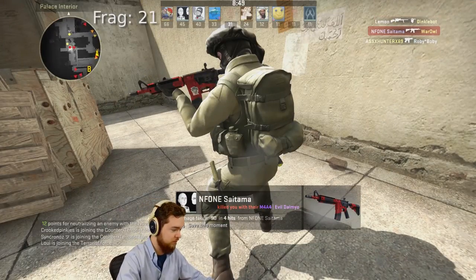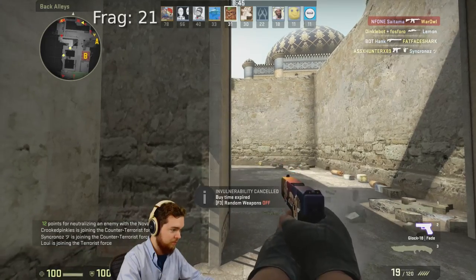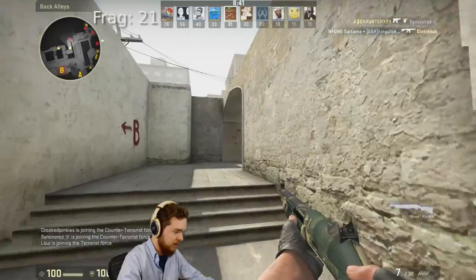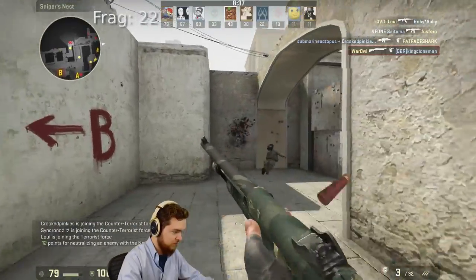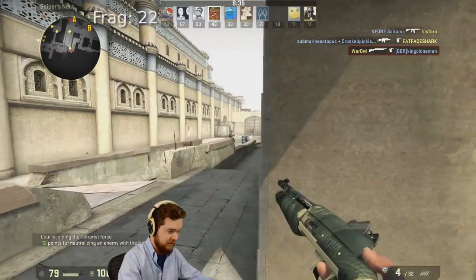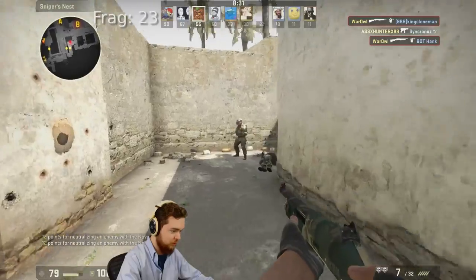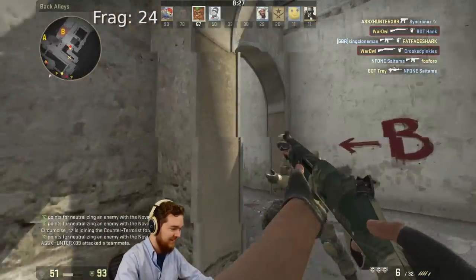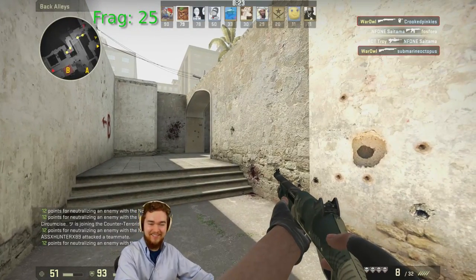I wasn't going to kill him anyway at that distance. Why did he do that little duck move? That's why we do these in Valve Deathmatch servers — because I can get kills, and people seem to be completely useless in these. We're done! We're done!